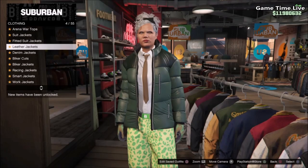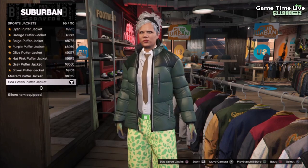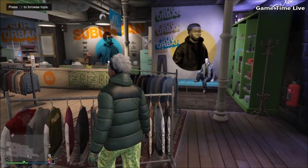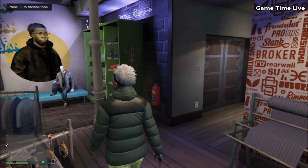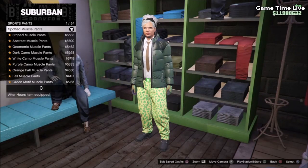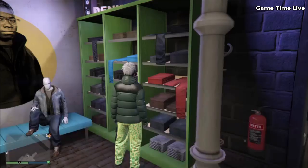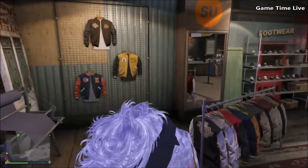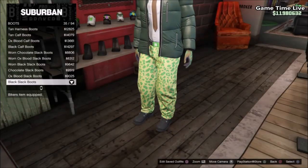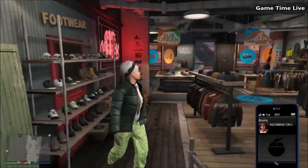Now return to the top section and go to the sports jackets — you can now put on the sea green puffer jacket, and the vest shirt and the bow tie will still stay on. Then go into pants, go to the sports pants, and put on the spotted muscle pants. For shoes, go into boots and put on the black slack boots. Once your outfit is ready like this, save it on outfit slot number three.